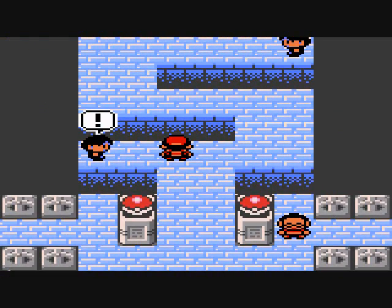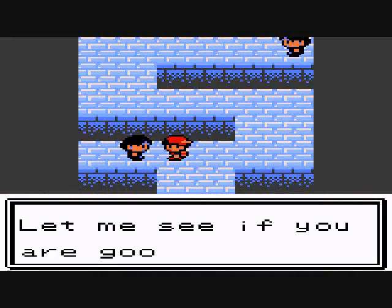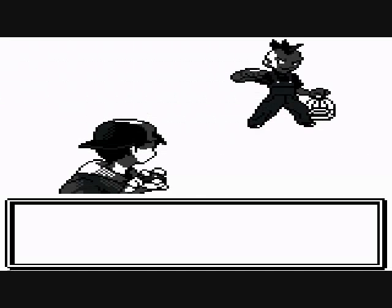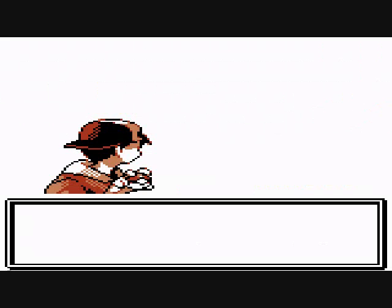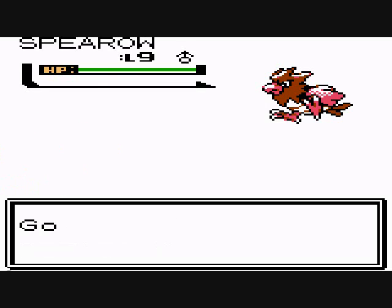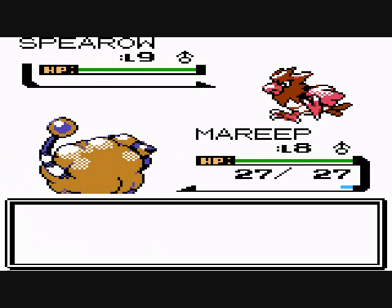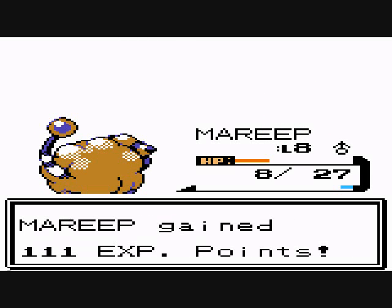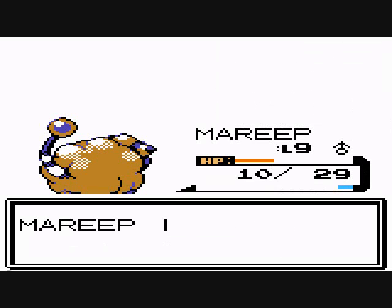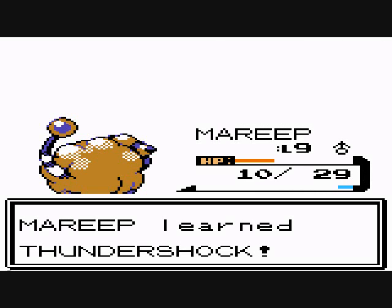Let's get out the first trainer — the first trainer only has a Spearow, so nothing to worry about. I recommend that you have a Mareep like me and evolve it. Level Mareep up to level nine or ten — it'll learn Thundershock and you'll be okay with this gym.